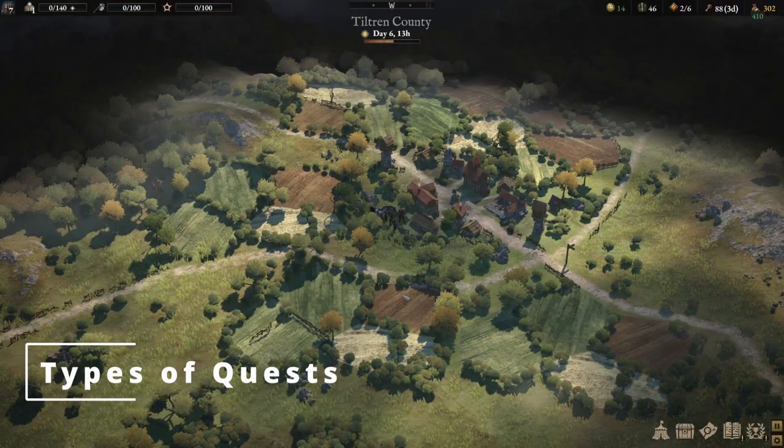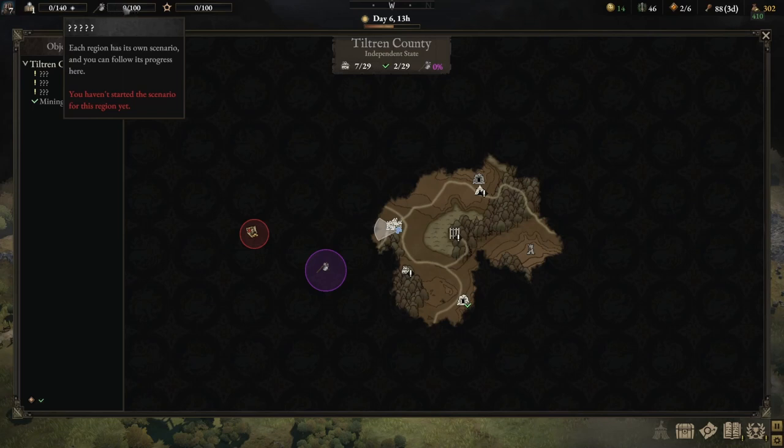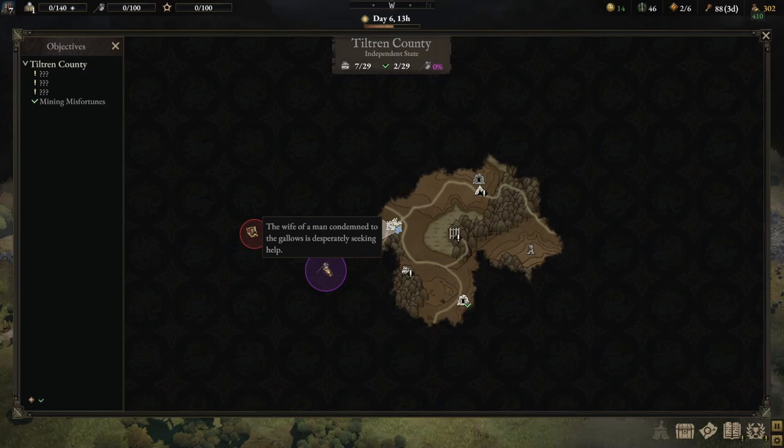In War Tales there are two types of quests: scenario quests and side quests. Scenario quests on your world map are represented by a purple circle, and when interacting with NPCs they're represented by NPCs with a purple outline. On the map you can also tell because there's a symbol that aligns to the progress bar showing your scenario quest progression in each region - the icon is a cloth bag tied to a stick. Side quests, on the other hand, are represented by exclamation marks at points of interest you've discovered. War Tales is a very open-ended game - you do not necessarily have to complete scenario quests or side quests in any particular order or to venture to a different region. However, by completing them you do get some benefits.